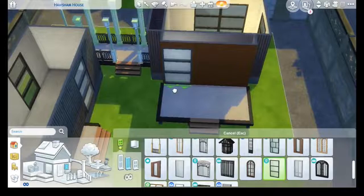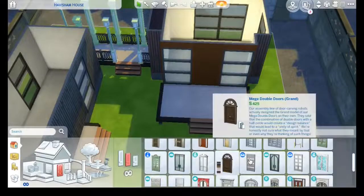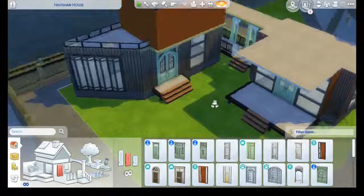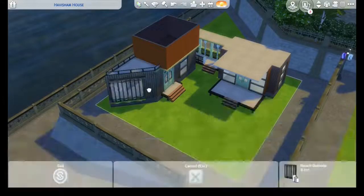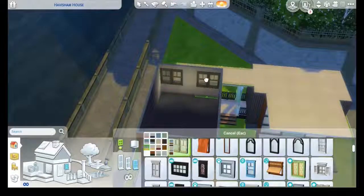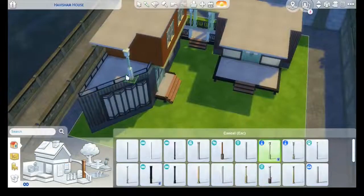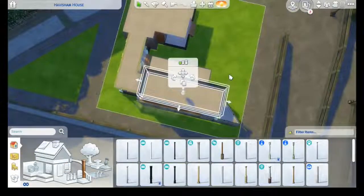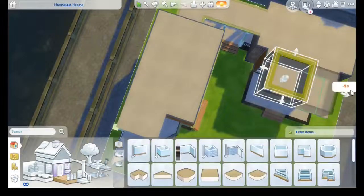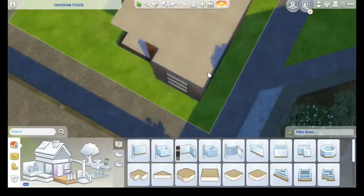I combined StrangerVille items with more modern windows, modern fences, and modern furniture — so it's a very mix-and-match kind of house. Since it's kind of an eco-friendly house, maybe the sim that lives here found different items and decided to keep them all rather than getting rid of the older-looking ones. You can already see what I mean: we have a very modern window from Get Together and other windows from Get Famous and StrangerVille.